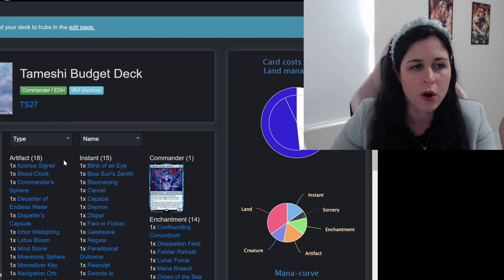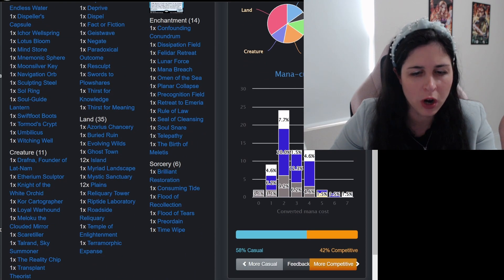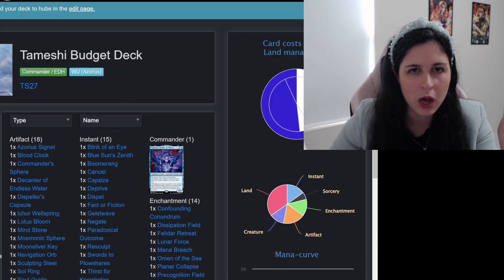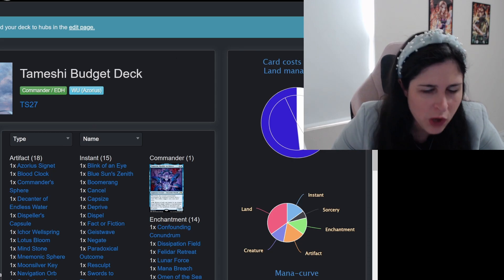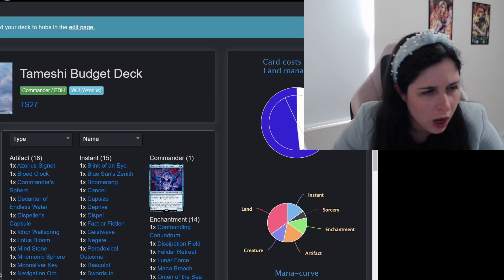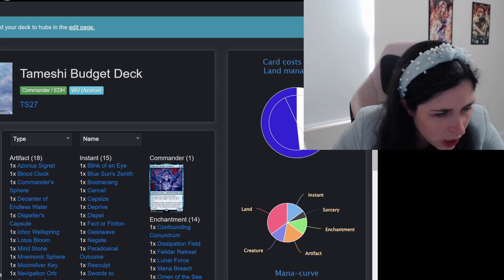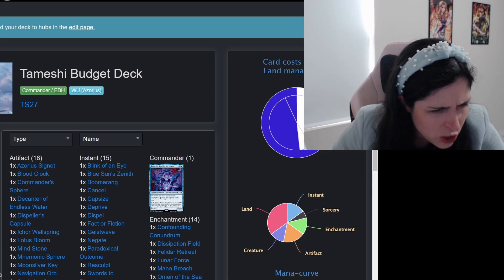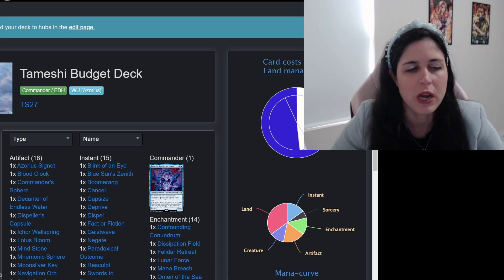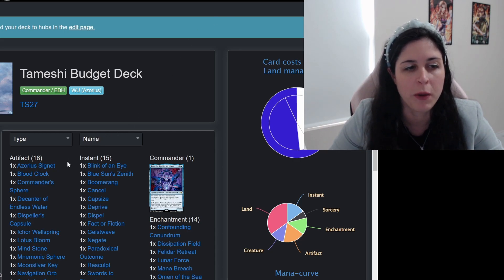First off, let's run through artifacts. We've got our hundred cards. This is what our curve is looking like — very low CMC, which we love — primarily blue, which makes a lot of sense knowing me as a deck builder. Also the deck is sitting right now at Card Kingdom at a maximum of $67, and from TCG it says about $50. So just to give you a little bit of a frame of reference.